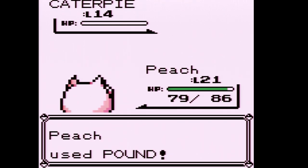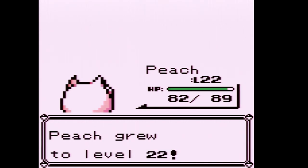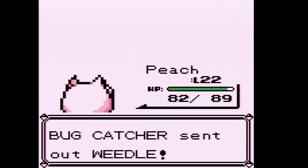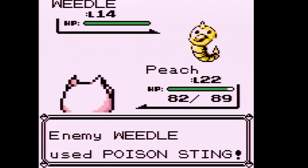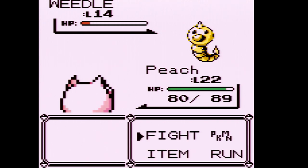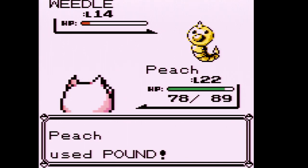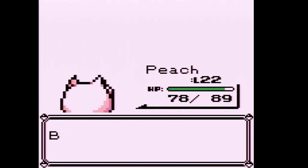Jigglypuff levels up to 22. Next is a Weedle — I still have the Antidote from earlier in case it poisons us. Poison Sting is only doing about two damage and it's not even poisoning us. That's an easy fight right there.